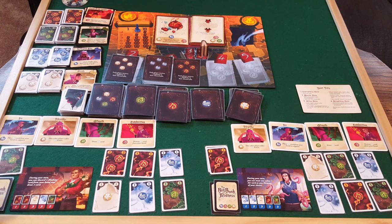Each player has an ability. The red wizard's ability is: during his turn he can discard one madness card from his hand and draw one card. The blue wizard's ability is: during his turn he can treat one air card as any type of element. We'll start with the red guy.